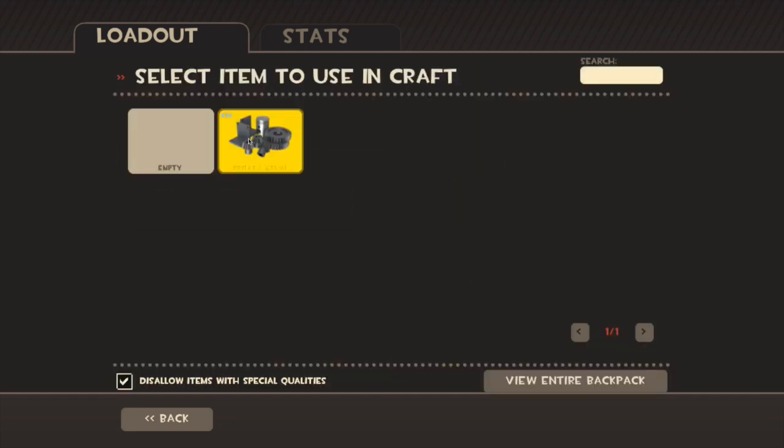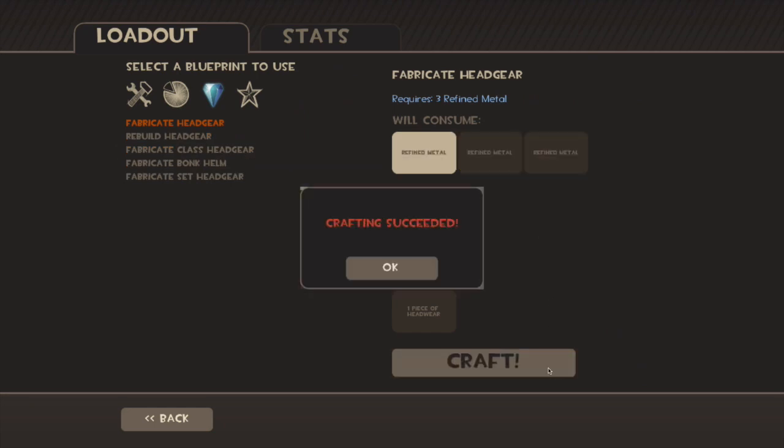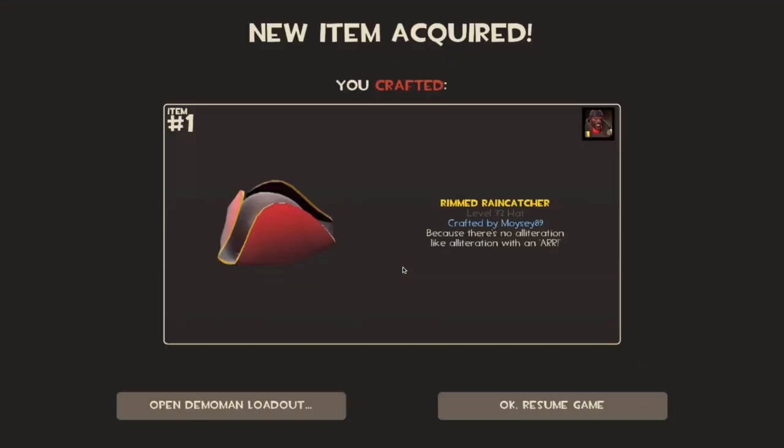Come on, let it be something beautiful. Crafting succeeded! And it's the Rimmed Rain Catcher — that's okay, it's not the best. I think I've already got one of them as well, but you know, it's all cool.